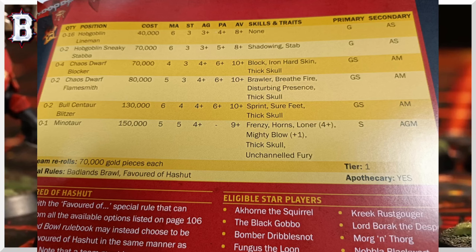Bull Centaurs get Mutation access on secondaries now, so you could take Claw, Two Heads combined with Break Tackle, or Iron Hard Skin on them. The problem is it costs 40 TV, so you'd need to get it with a random skill. That's a lot of SPPs and there are so many misses — you only get three hits. You could also random Agility and get Dodge, Defensive, or Sidestep, which are useful. But they're just too expensive in TV and SPPs to realistically pursue random Agility or Mutation skills.